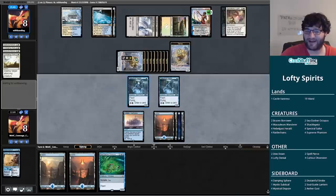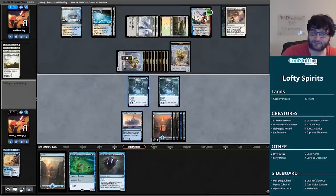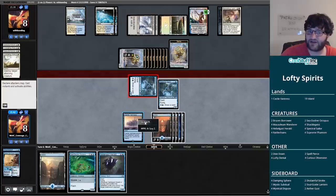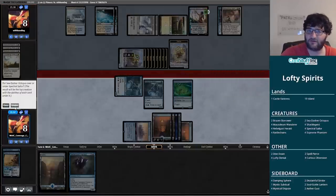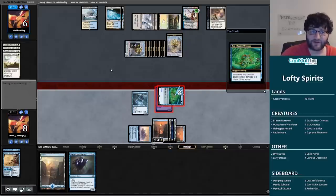Our clock at this point is quite anemic. Is there a way to string together lethal? My opponent has exactly nine servos so I'm going to need two blocks. No cards in hand but we certainly have some options. First line is going to be to attack — send one in and put the Sea-Dasher Octopus on it. This will deal two damage and we'll get to draw a card. Hopefully that card will be good — ideally a one-drop to be able to do something with this Nebelgast Herald.